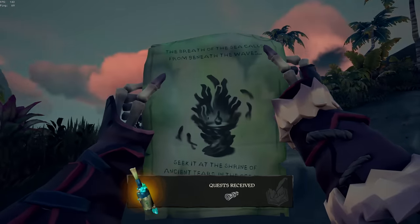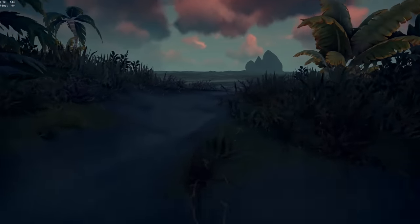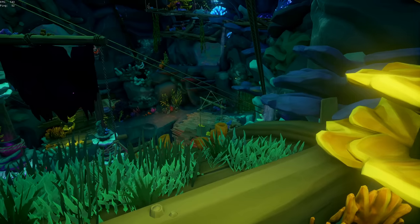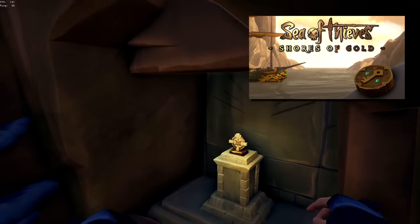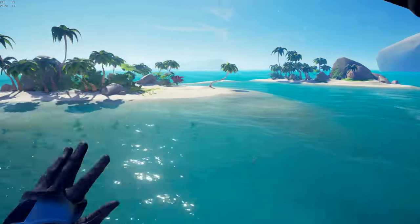Though I couldn't help but immediately be disappointed — it's a shrine. For those of you unaware, the difference between a mermaid shrine and a mermaid treasury is that the first one is a puzzle box, whereas the second one is a combat encounter. And if you have seen our journey to the shores of gold, you will know that puzzles are not exactly our strong suit. Unfortunately, it didn't get any better for us.